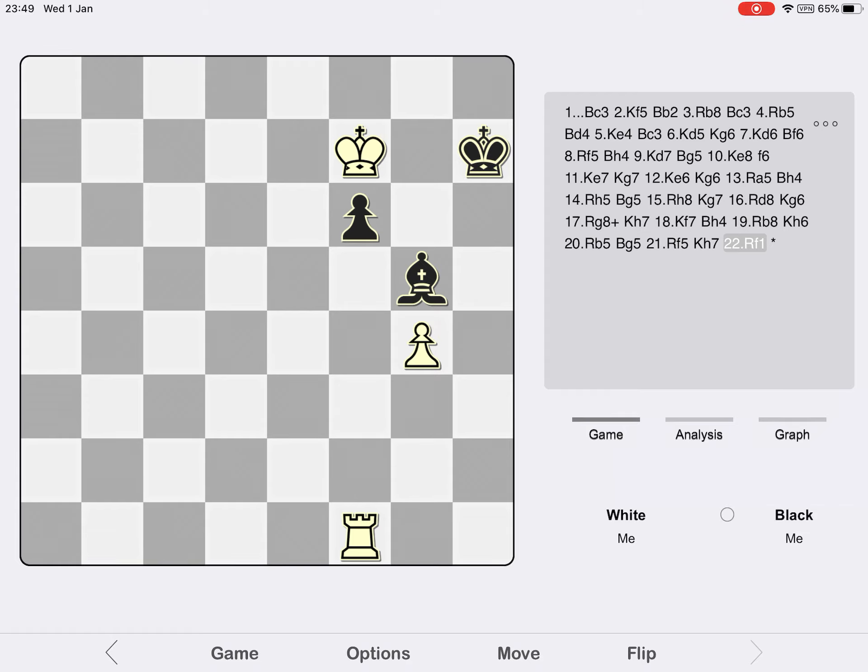Instead, Farago preferred an even nicer finish and rounded the ending off with Rook F1, which mates very quickly along the H file. So let's take stock: if you find there's no way to force a win in an ending, there's nothing wrong with setting a trap — after all, your opponent might fall into it. Bear in mind that the best traps are the ones that have a supporting psychology, because that makes falling into the trap tempting and increases your chances of winning the game.